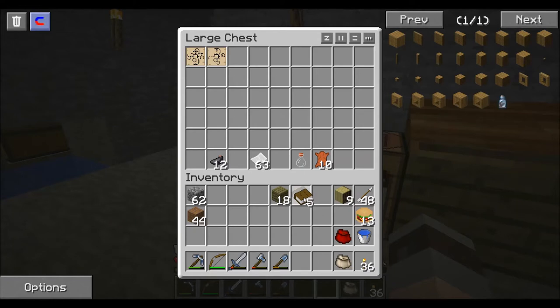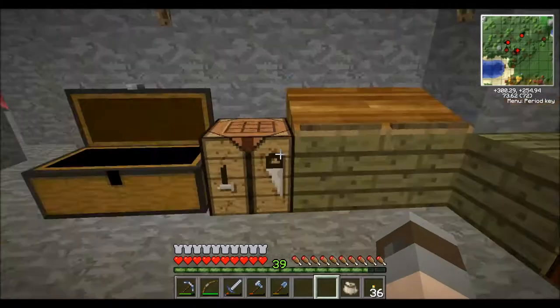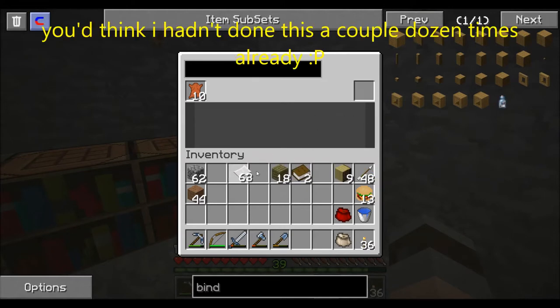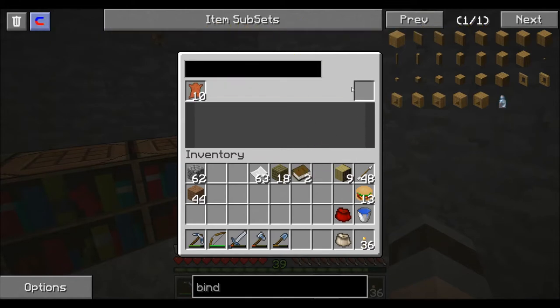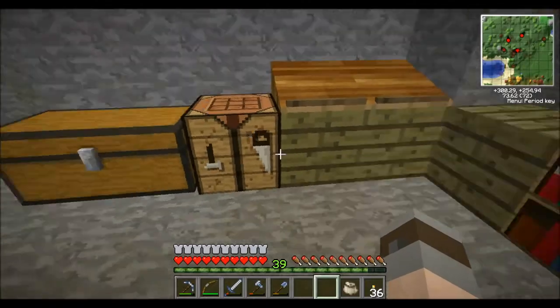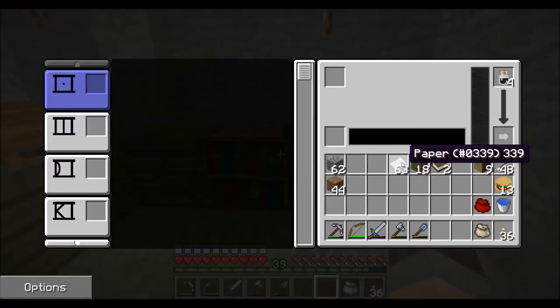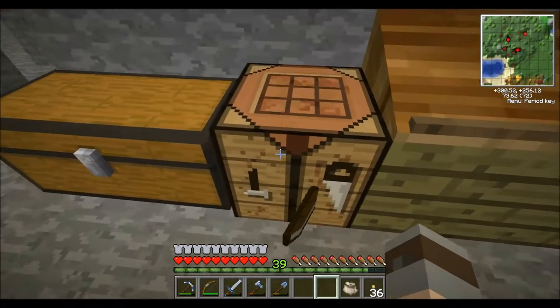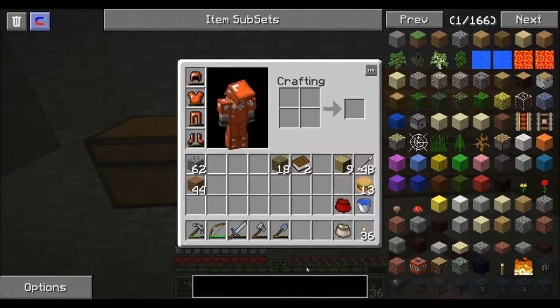We need some of that... some of that. This goes in here. I can't remember what goes in there. Is it paper? Books? Oh — I know. That's just where it ends up at the end, after you make it. So in here goes paper. And we need to make a... whoops... notebook.